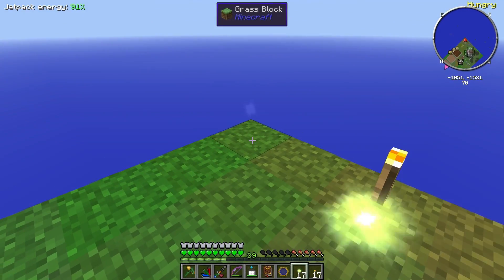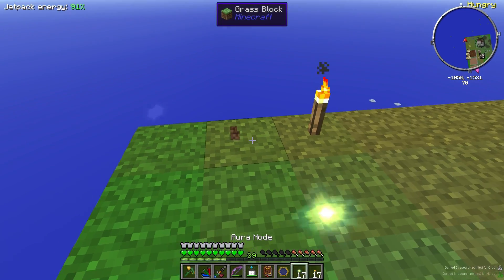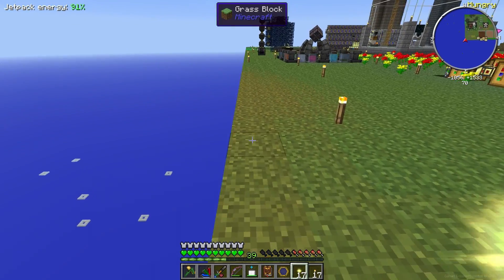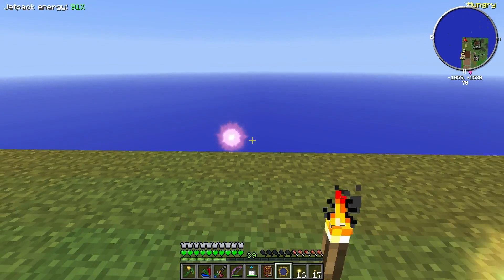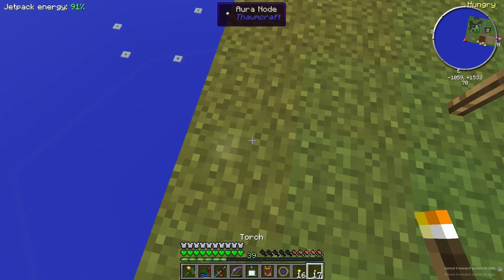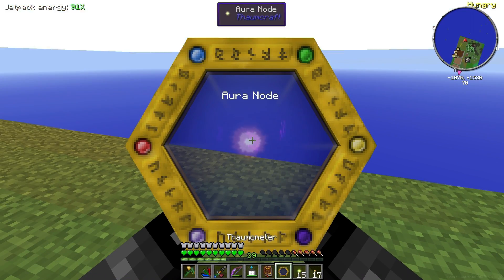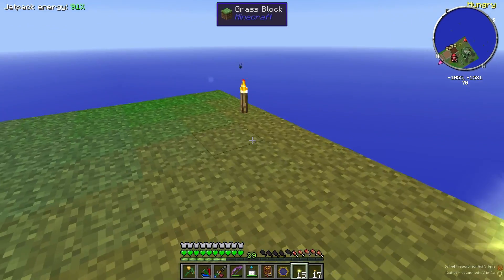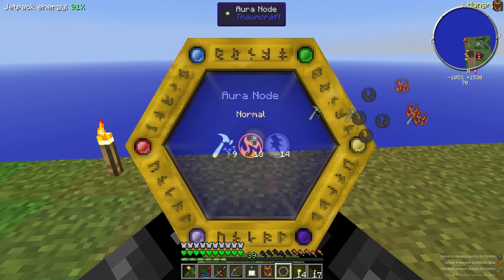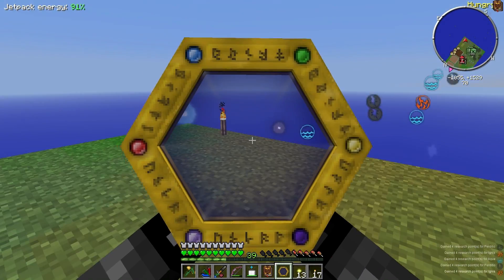I'll just place them along the edge over here. There's a node - we got so much points off that, that is good. Let's go about 10 blocks away. I don't know if it really matters. In fact, we could probably experiment and place these a little bit closer together and see what happens. That's a normal one - it's got some other aspects in it. This will also be a lot nicer when I want to go recharge my wand, having these nodes much closer.